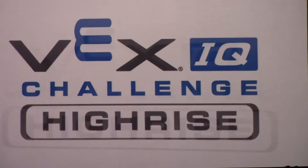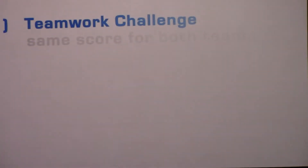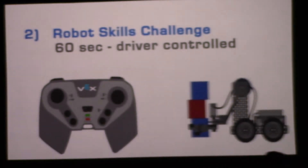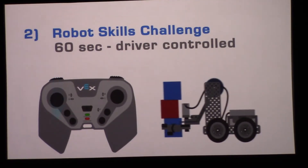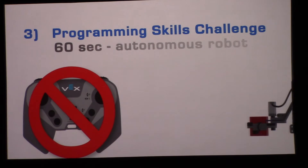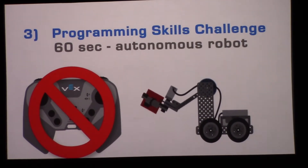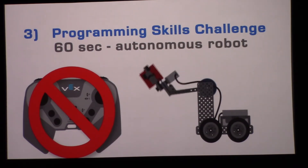There are three ways to play VEX IQ Challenge High Rise. First, two teams will collaborate in Teamwork Challenge matches, working together to maximize their score — both teams will receive the same points. Second, each team will have the opportunity to play Robot Skills Challenge matches, where they have 60 seconds of driver control time to score as many points as possible as an individual team. Lastly, each team will also play Programming Skills Challenge matches, in which they have 60 seconds of autonomous robot operation to score points — no drivers allowed.